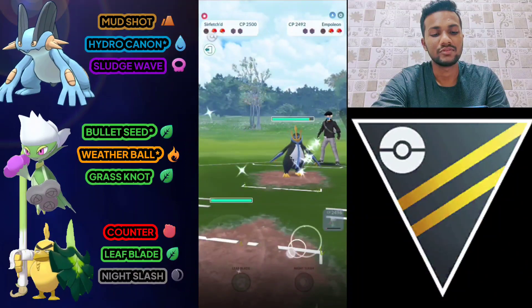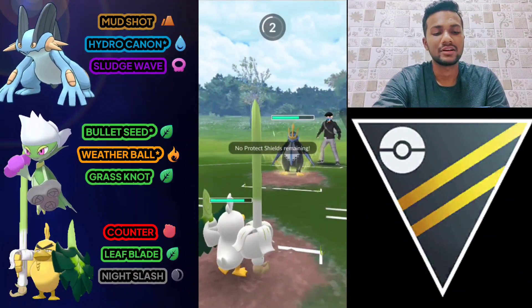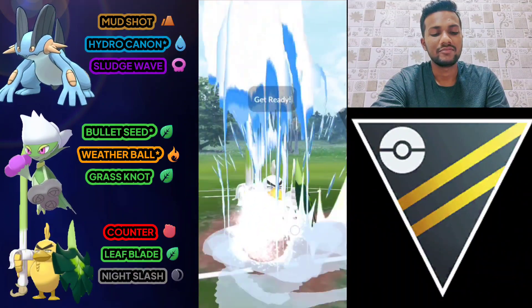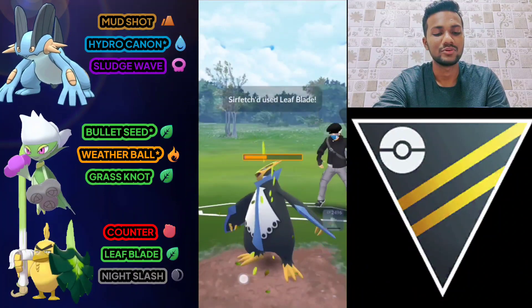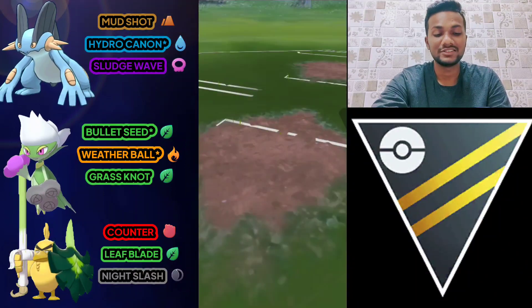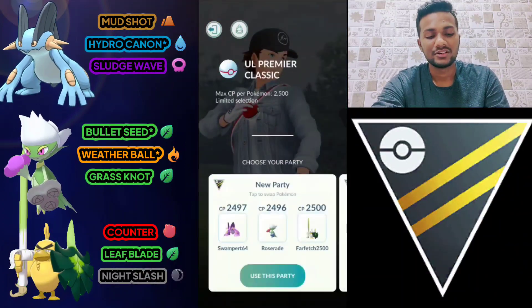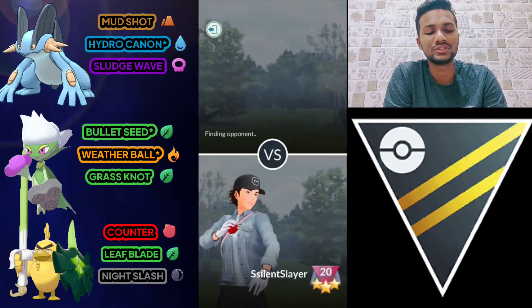We have Empolion — let's bring out Sawfish. Sawfish can take a Drill Peck and use Hydro Cannon. One Leaf Blade is enough for Empolion because it's a Grass-type move against a Water-type. Again it's a tough battle in the lead, but we win at the end. I suggest this team for Premier Cup only — don't use it in Open Ultra League.